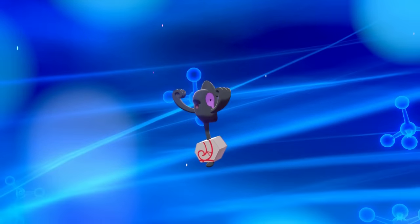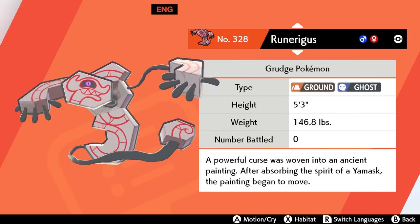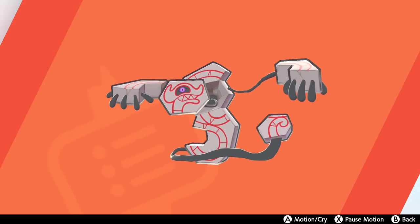That should trigger the evolution into Runarigus. Runarigus, like Galarian Yamask, is a ground and ghost-type Pokémon. Its defense is its best stat, and its speed is the worst.